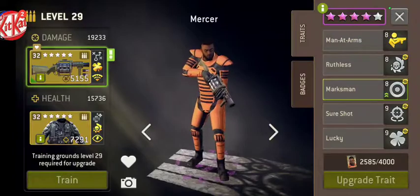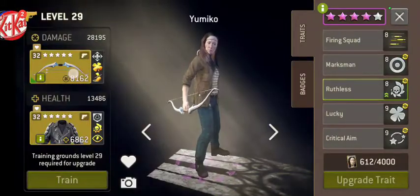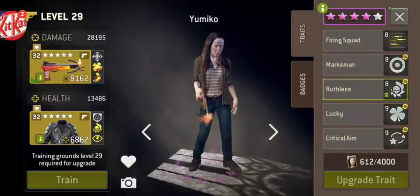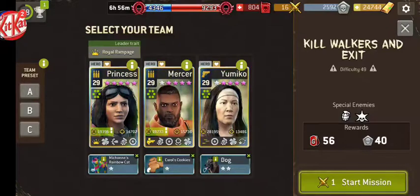The rest of the team is your standard SPI team. I do want to put the burn back on Yumiko because you always want to have some burn — it helps with Princess's Charge, it helps take down the heavies. We're going to have the Rainbow Cat on Princess, which is great. Dog on Yumiko, and of course always Cookies on Mercer. Our enemies are an Exploding Walker, a Spike — probably two Spikes — and a Kill Walkers and Exit mission.